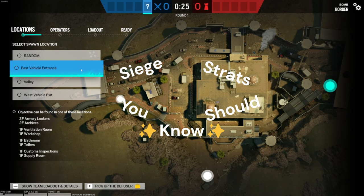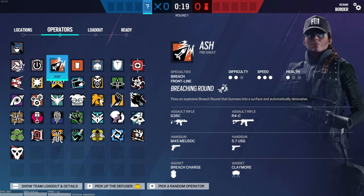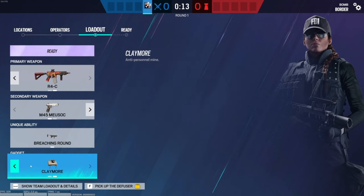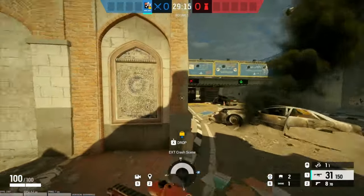Welcome back to Siege Strats. This one here is on Border. If you're playing on SEC, you could be on the second floor, since this is kind of where it is. You're gonna pick any operator that has a claymore — I'm just gonna do Ash for this, doesn't really matter which op you choose, but anyone with a claymore.